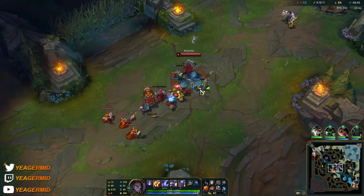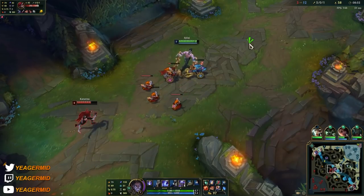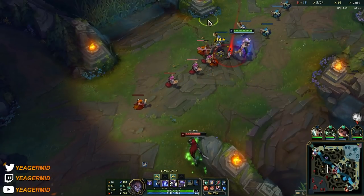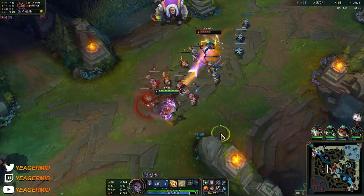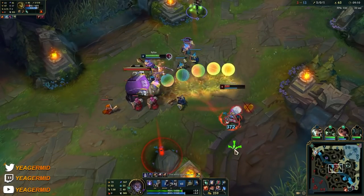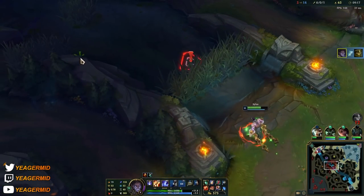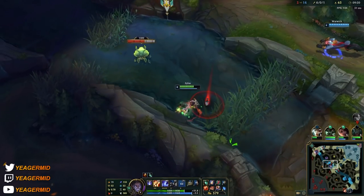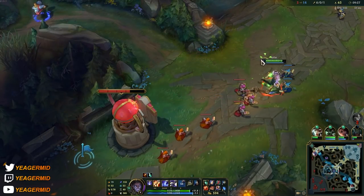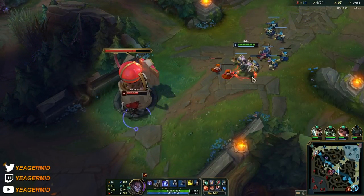Keep in mind that whenever you take an ultimate away, it's going to go on a 200-second cooldown for you. So if the enemy champion's ultimate is on a one-minute cooldown, for you it's going to be on a two-minute cooldown after you took it. If you look around the enemy champion, there's a circle displaying when you can steal their ultimate again — when that circle is gone, that's when you can take it.